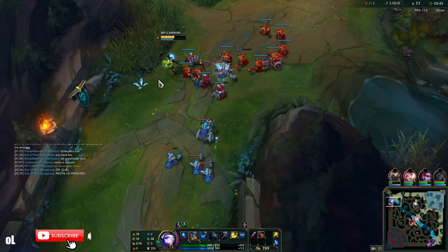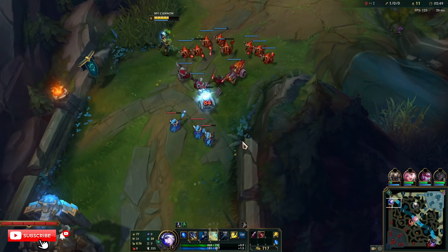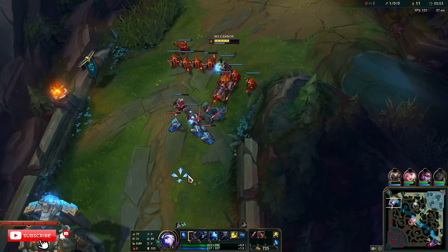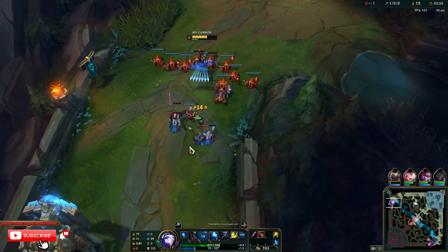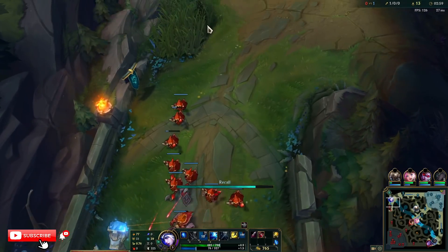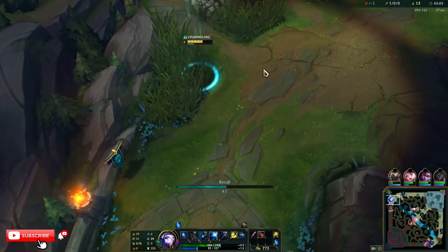Now he can teleport back. We want to base before he gets back here. He didn't teleport back right away, he's walking. But he still has his TP. And we get a free base.